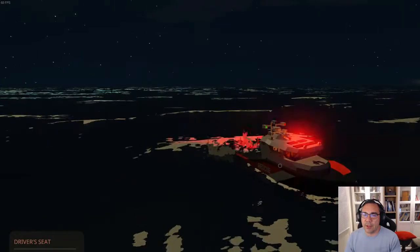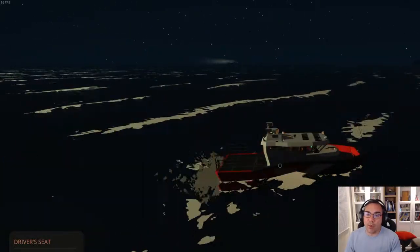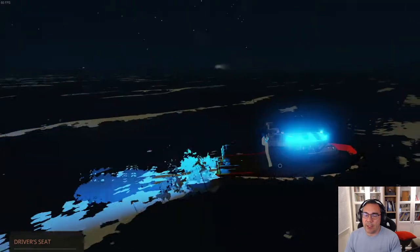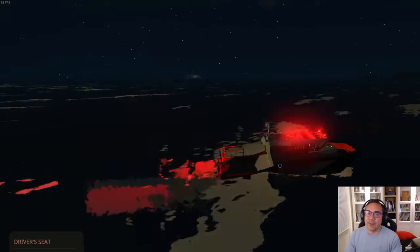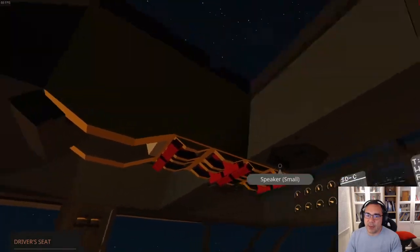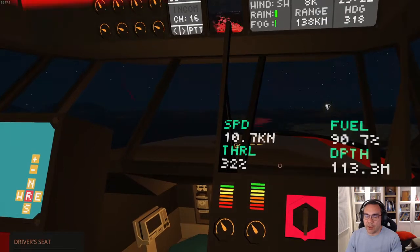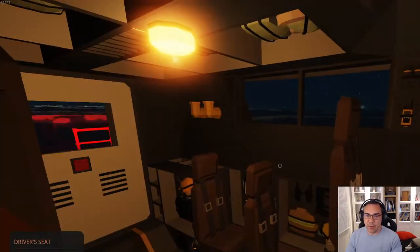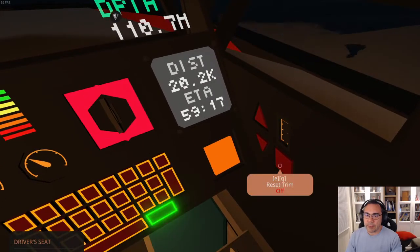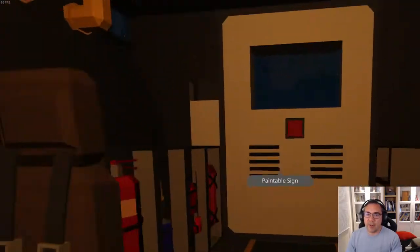Stormworks does a really good job of simulating this difficulty of finding people at night in the water. It gives you this flare tool, plus some radio transponders and really good tools to help you find things. So that's the Luna Mark I — really good small high-speed rescue vessel from Spider. Really good seakeeping for the Stormworks engine, very good advanced systems, good range, good controllability. All of the systems you could possibly imagine to do high-speed pickup from the water rescue.